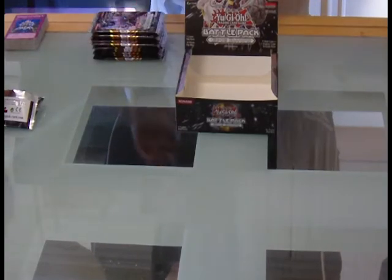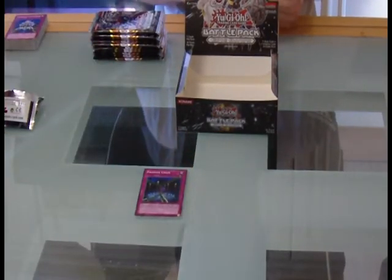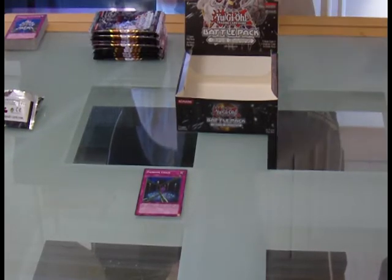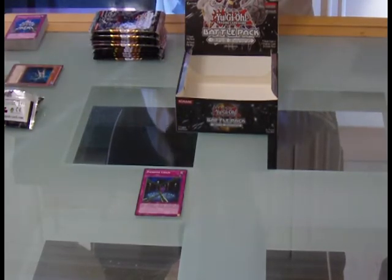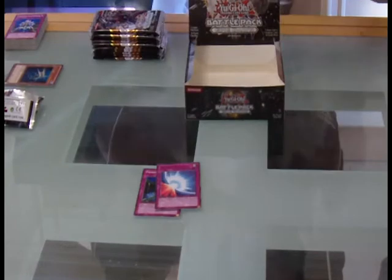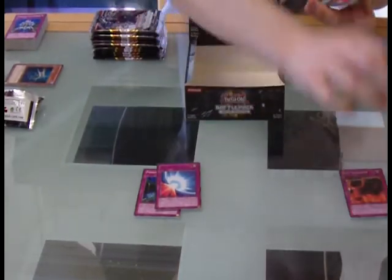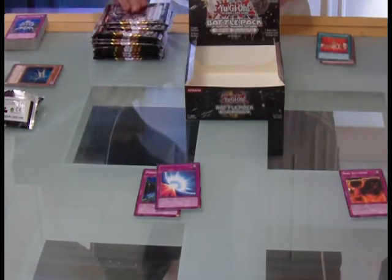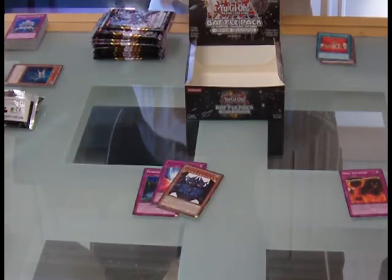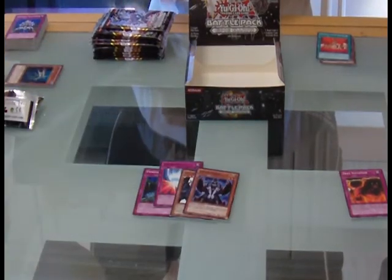Fiendish Chain — sweet! We got Mobius, Mirror Force... and skill successor, Obelisk the Tormentor, and a Fabled Raven — a starfoil Fabled Raven, oh very nice! Do I want Obelisk? What kind of question is that?